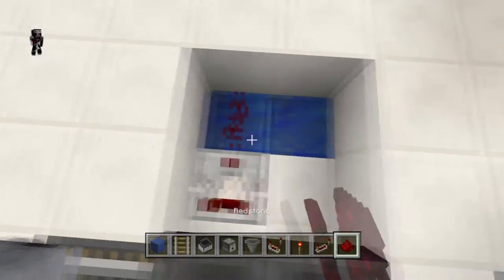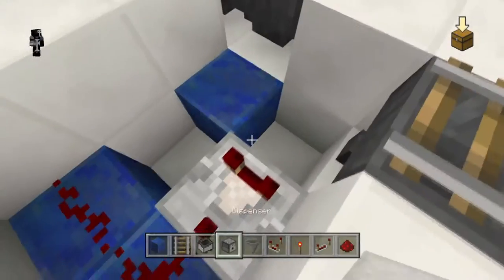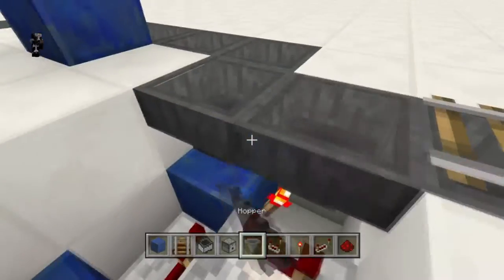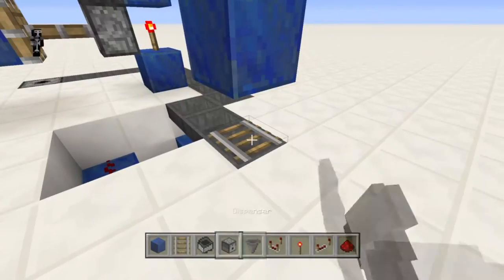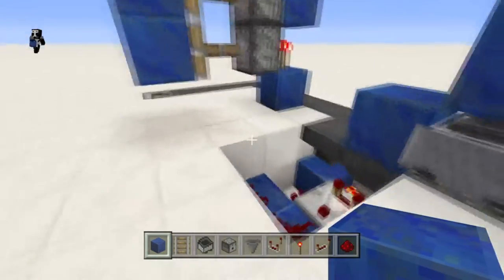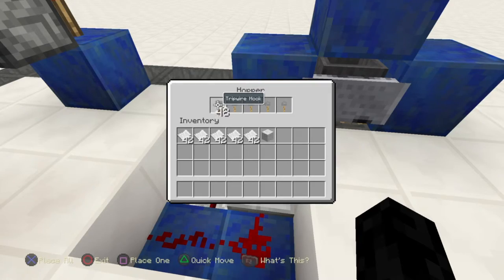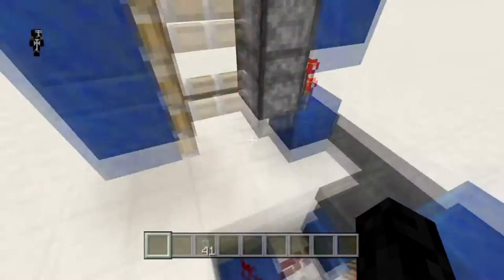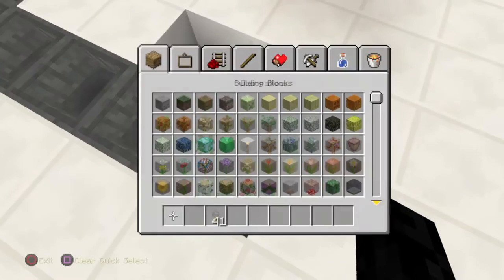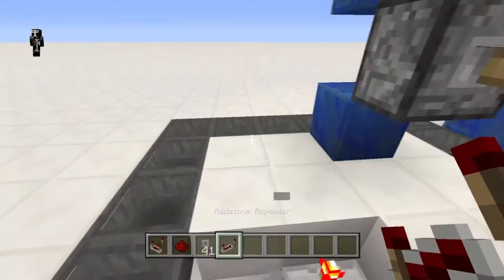I'll build the sorter here — the same sorter I used in the demonstration. The sorter video is linked in the description. We have our minecart hopper inside so it doesn't roll away and can suck items up. Using regular tripwire hooks for this part of the demonstration. Now I need to connect this with some redstone and make it so it powers the torch off.